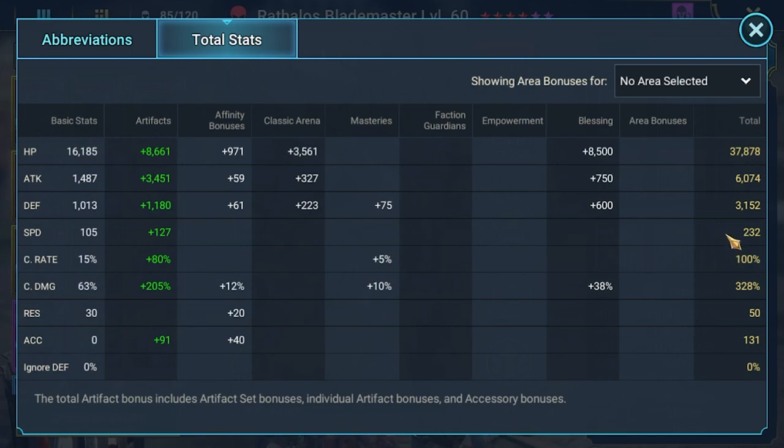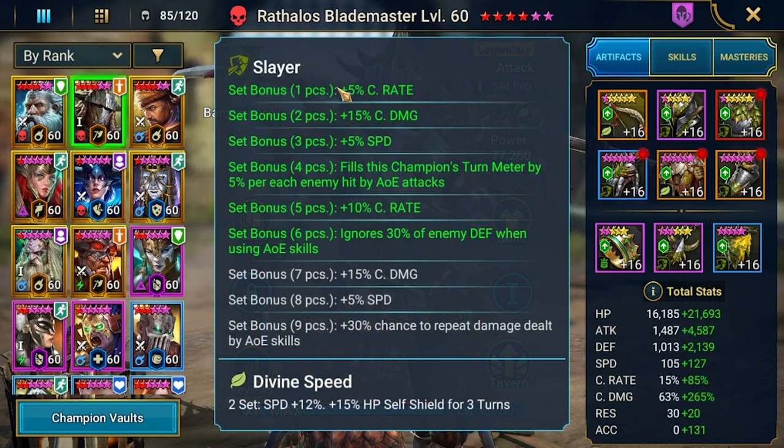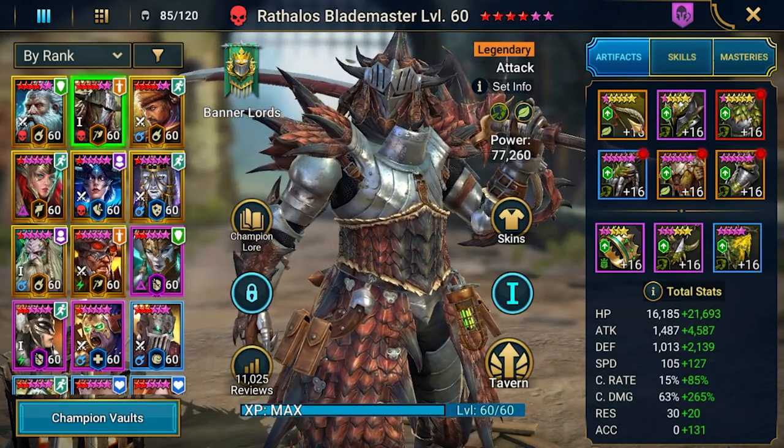Now because I have my Demon Lord team sorted, Rathalos is no longer there, so I can do some improvements. Speed is now 232, crit damage still high, high attack, and I was still able to keep the bonus from the Slayer set to just ignore defense for AOE — for his A3 skill.